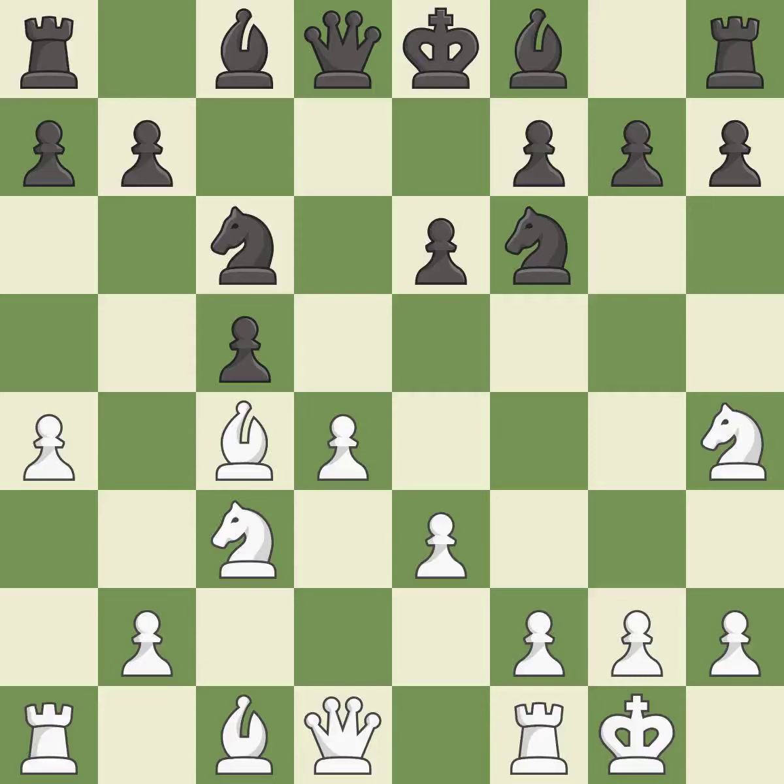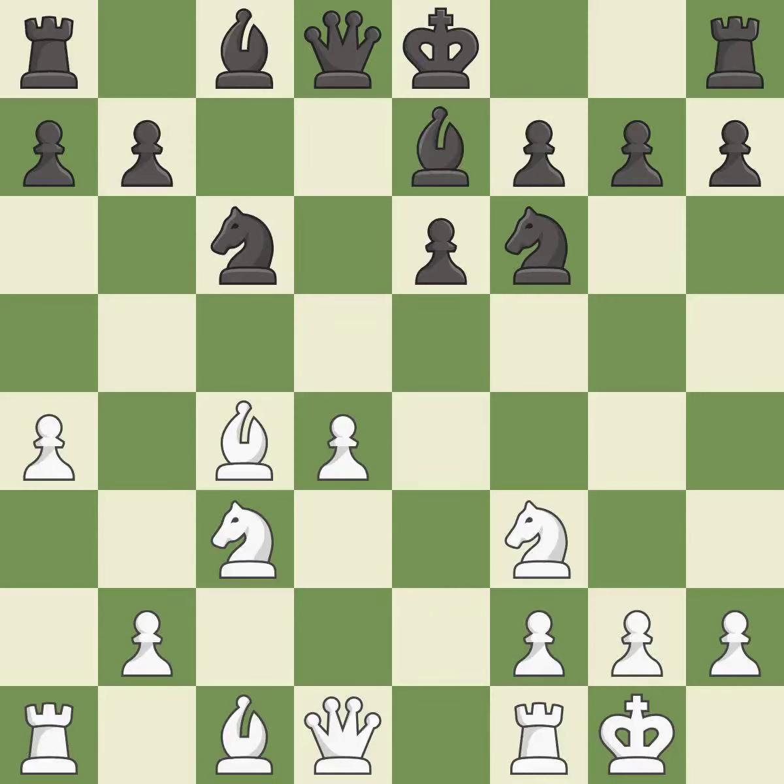This develops a knight off its starting square, getting it into the action. This protects an under-defended pawn that is under attack. This maintains the balance in material with a good trade. This activates a bishop by developing it off of its starting square — the last book move.